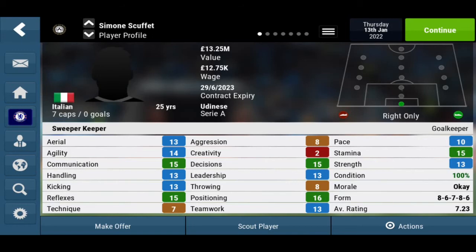Leadership is 13, throwing is 8, positioning is 16, teamwork 13. Pace is 10, stamina is quite good at 15. His strength could do some improving — only 13, which might stop him from clearing out those corners. His average rating is 7.23.